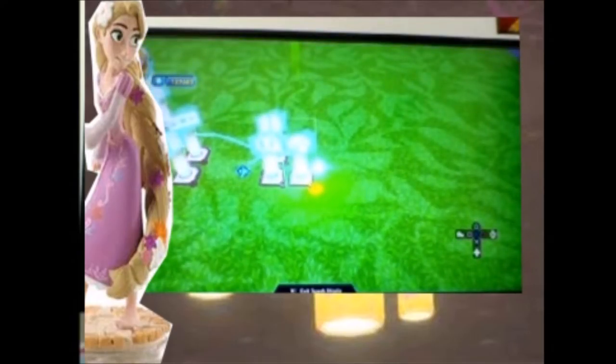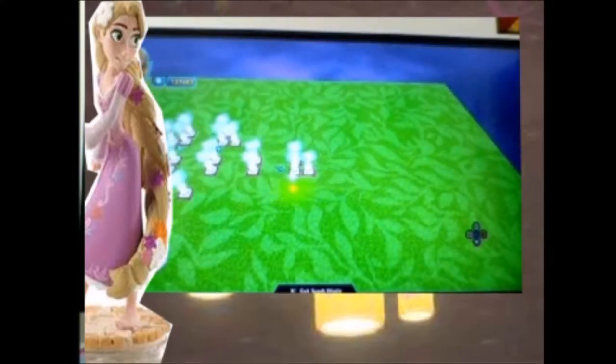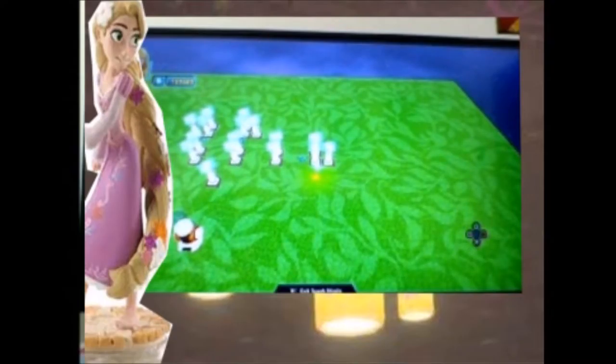One thing I really get bothered by when I play some people's toy boxes is they're very extravagant, they look great, and they're kind of fun — but things happen when you don't want them to, because they don't turn off a trigger area or close the logic gate. It's kind of distracting and makes me feel not so good about playing that toy box, even though everything else is really great. I just like things a little more polished.